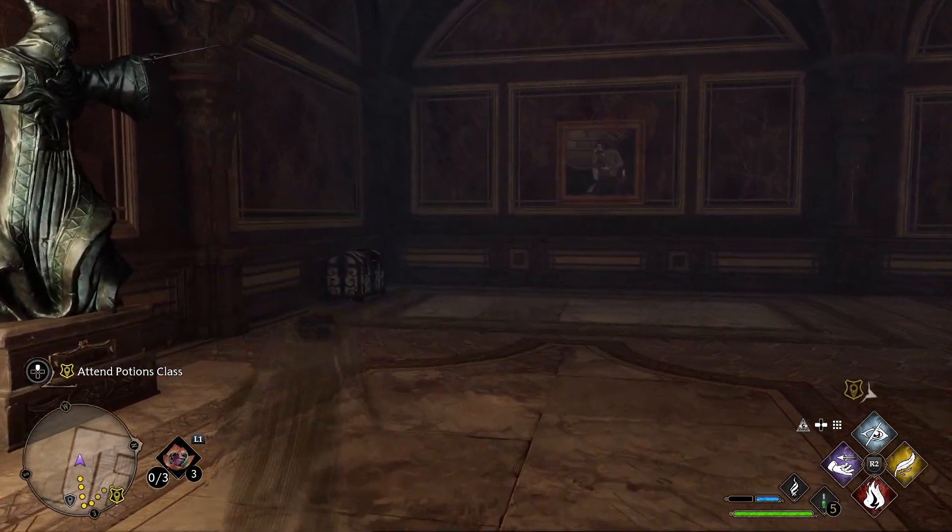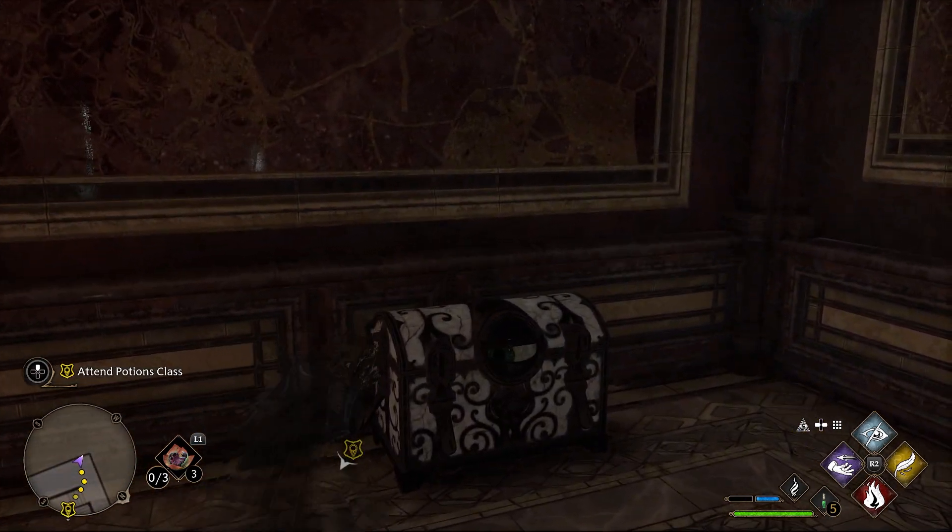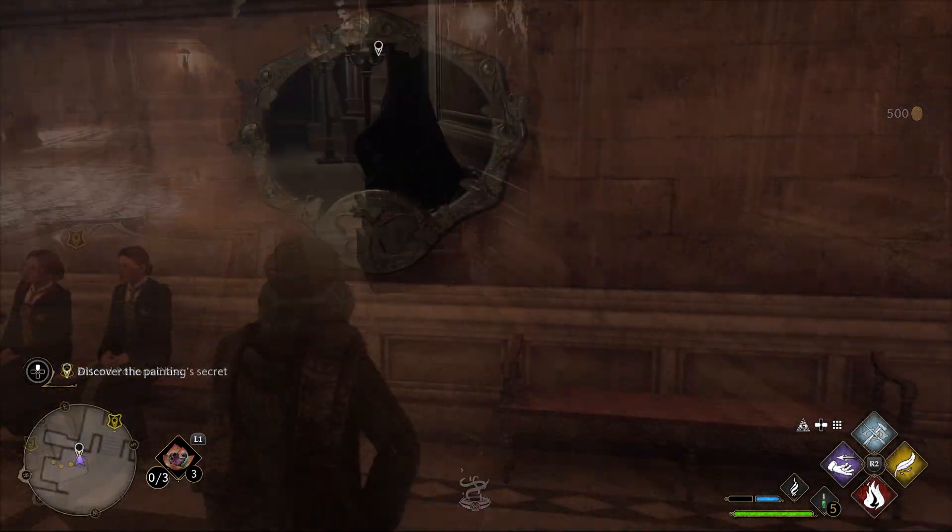This isn't necessarily a puzzle, but it grants you a large amount of Galleons. All you have to use is Disillusionment and go up to these chests to collect the gold. If you have invisibility potions, you can use those as well.